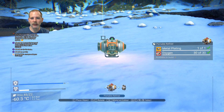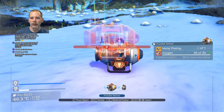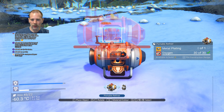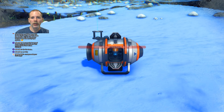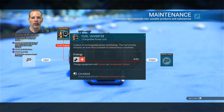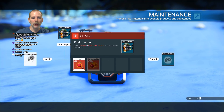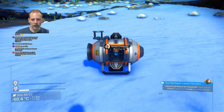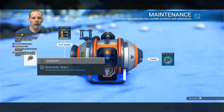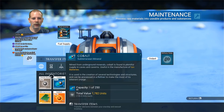So now if we go to Z, it gives you the build menu. Now we can make the portable refiner. And then we want to come in here. We're going to put in some carbon for fuel, and we're going to put in input. Let's go to input. What do we want to put in? We want to put in iron — ferrite dust.